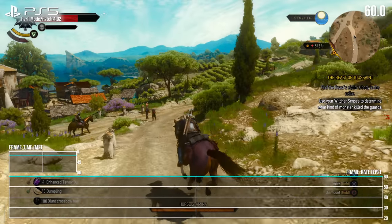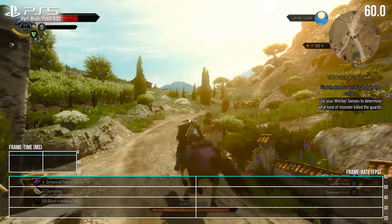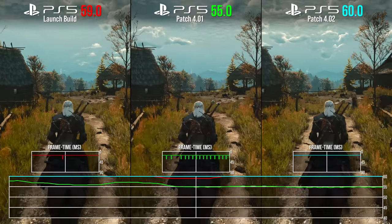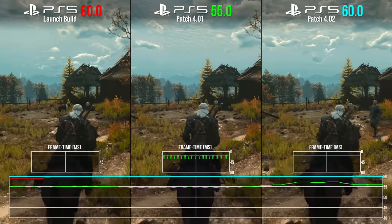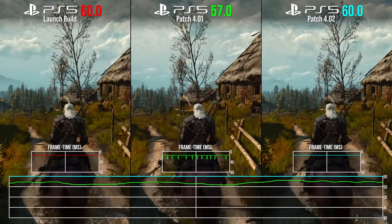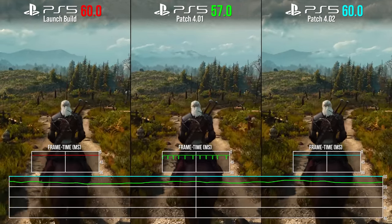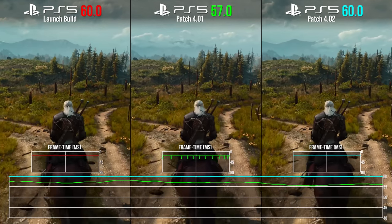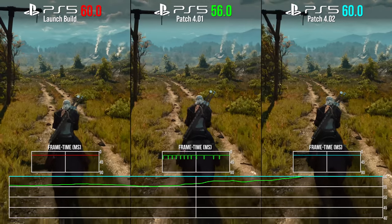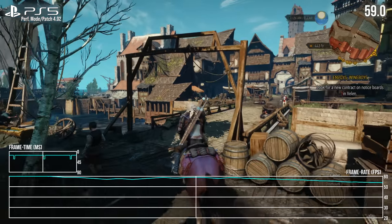Prospects look good so far then — patch 4.02 is either better or at least on par with the launch build. The Witcher 3 is now evidently more playable with a tighter 60 fps lock, and so it goes for horse riding across open areas at a canter or even full sprint. CDPR's update fixes what was broken on patch 4.01, putting us at a flat 60 fps line once more on PS5. I wish I could say it's a perfect 60 across the board, but some areas remain persistent stress points — four months on, Novigrad City still has trouble locking to 60.